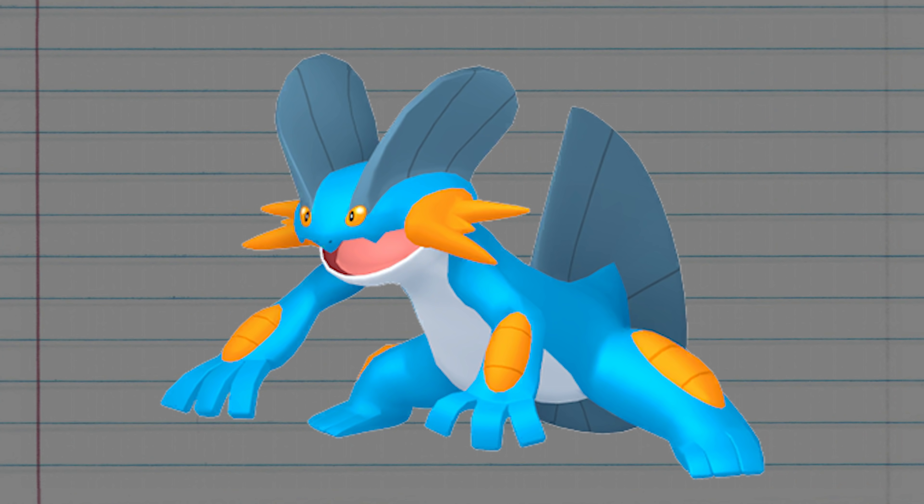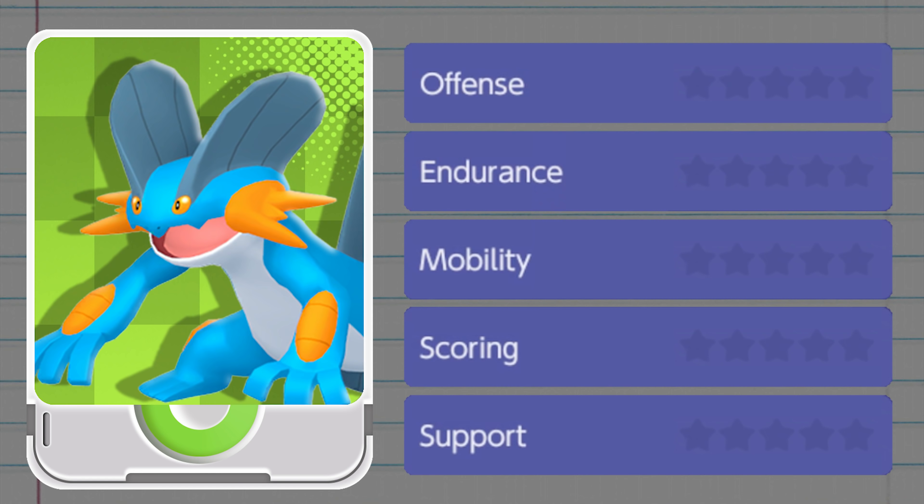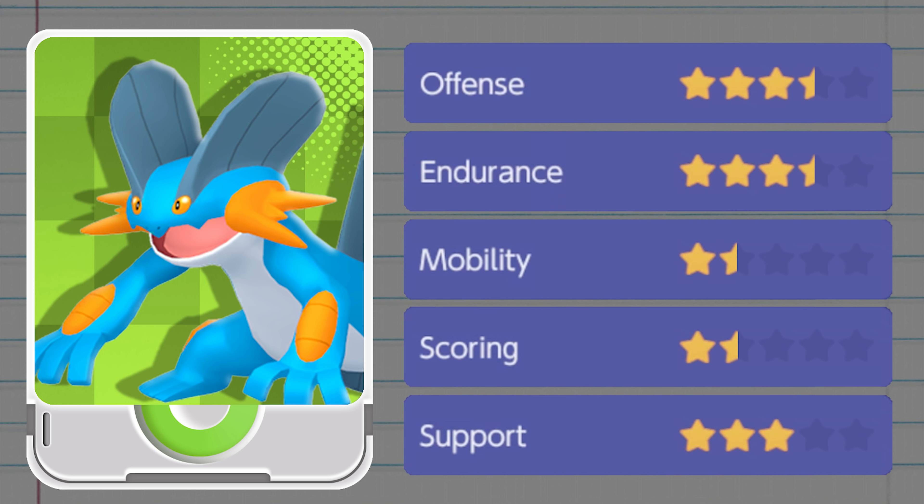Its strength is nothing to scoff at, and now it's here today to show everyone just what it's capable of on the battlefield of Pokémon Unite. Swampert fits in the Defender role, boasting great bulk while also being able to dish out some strong attacks. It will also be pretty good at being generally obnoxious to the opposing team, but it won't exactly be the most mobile player out there.